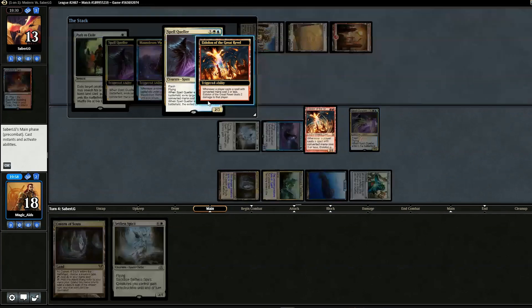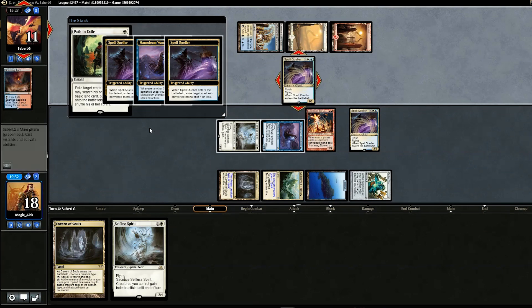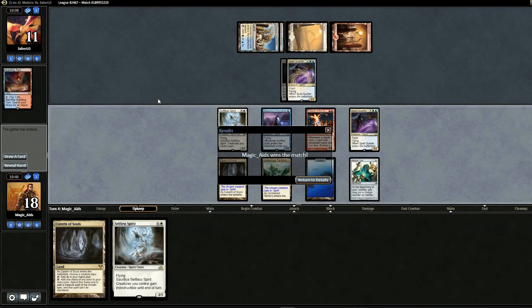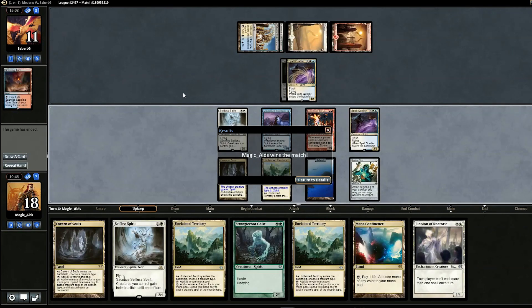We're confused because they didn't Spell Quell our Spell Queller. I think that was a misplay on their part. Opponent concedes. I think we had the game anyway — I would have attacked, vialed in Selfless Spirit to make everything indestructible, then just waited for Eidolon to finish them off or built up an army. We would have gotten that one.